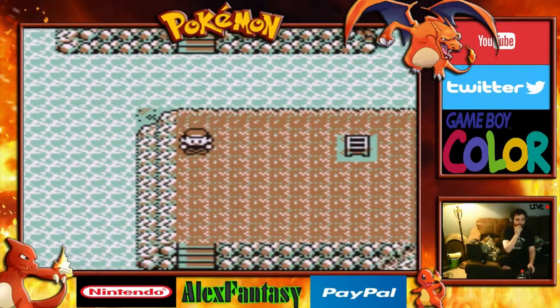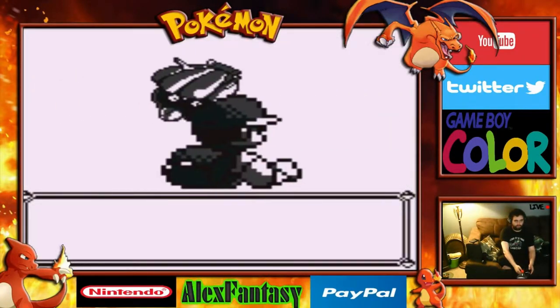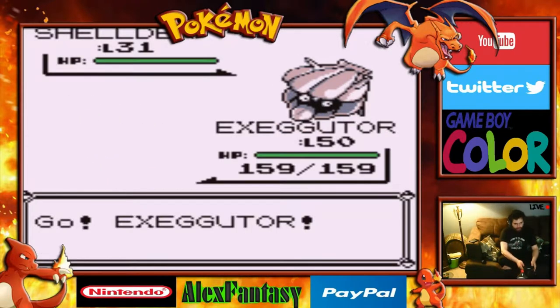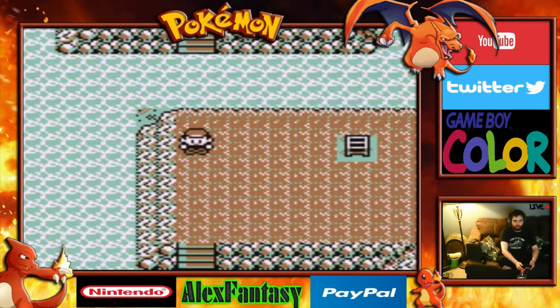What you need to do is get up over there. All I want to do is encounter the Slowpoke — I already have a Cloyster, so I don't need the Shellders. At least not anymore.